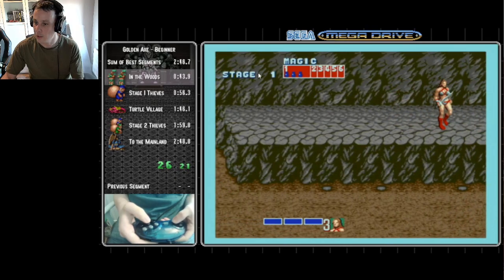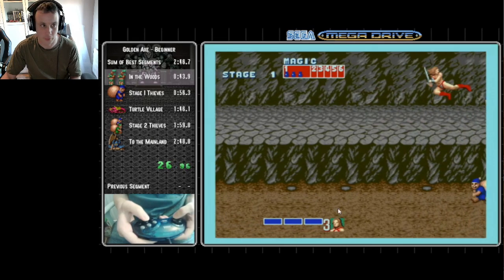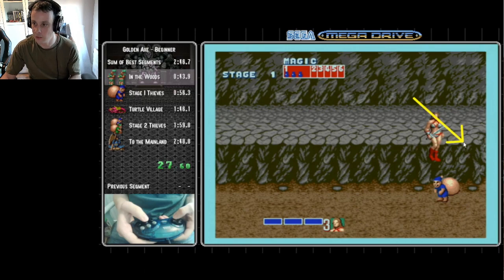Then we want to move up to the top of the screen to catch the first thief. My reference is counting these pebbles: one, two, three - when Tiris's feet move above the third pebble and a little bit more, maybe about the width of Tiris, I go into a flying kick to get the thief on the right. You want to be hitting that thief as soon as possible. Once I start kicking I can then start holding down so that as soon as Tiris hits the floor she's moving down towards this next thief.